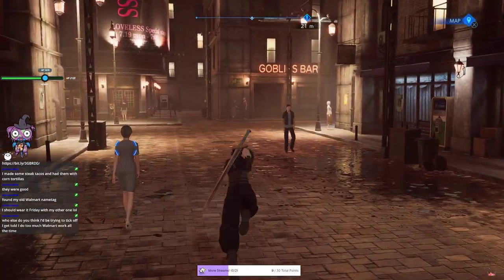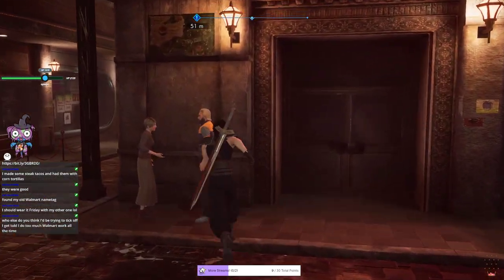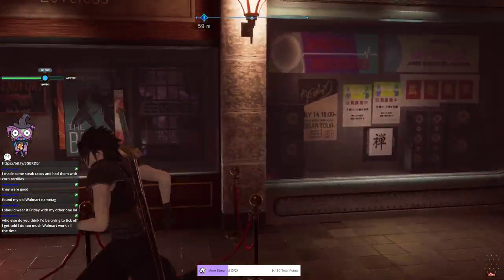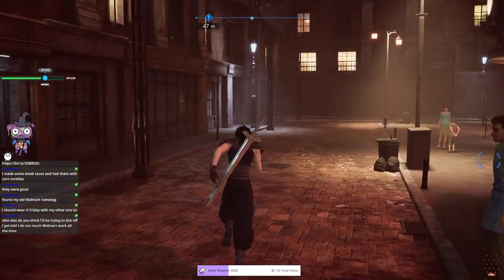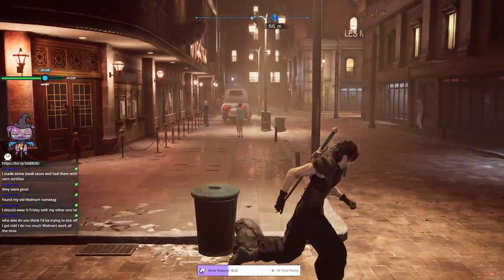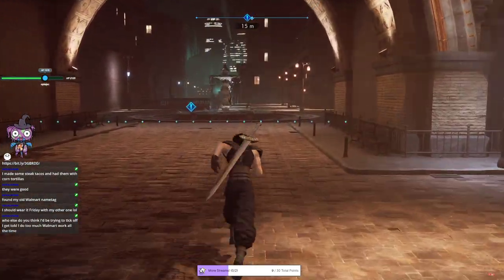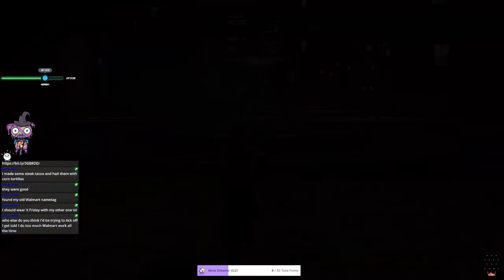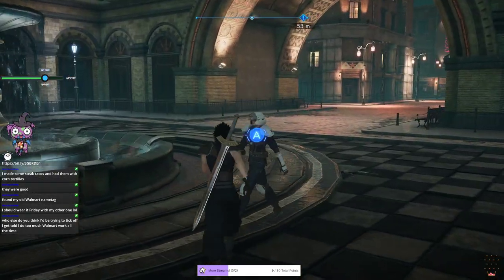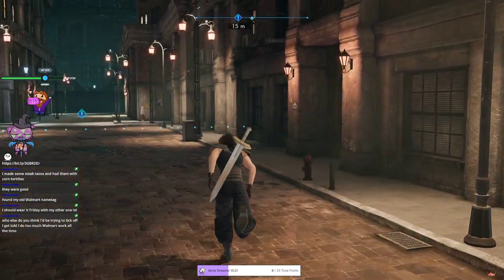The streamer talks to NPCs on Loveless Street, not expecting anyone new to have spawned but checking anyway. The Sephiroth fan club and study group are still around. Since they already found one spy here, it'd be weird if another appeared in the same area. He heads back to the slums, keeping an eye on one guy who's been suspiciously hunting down a reporter.